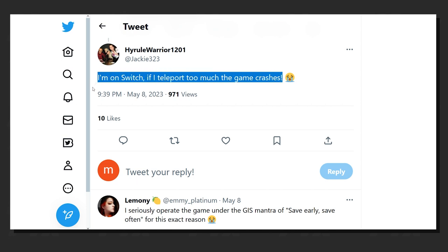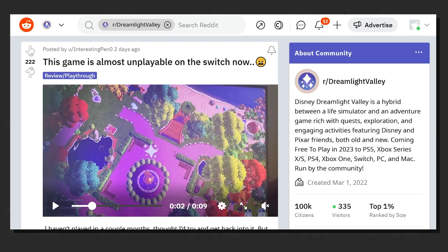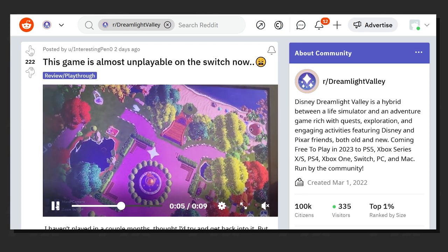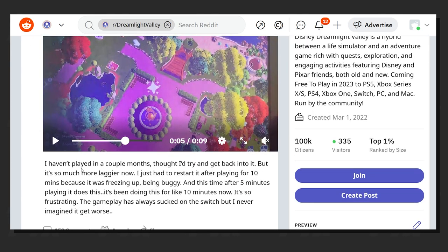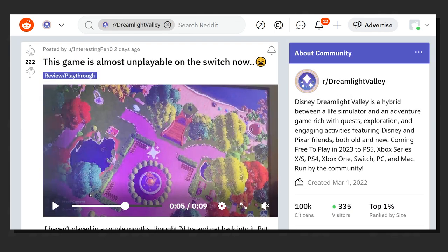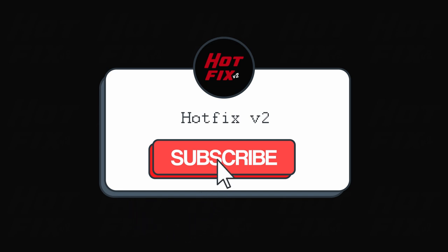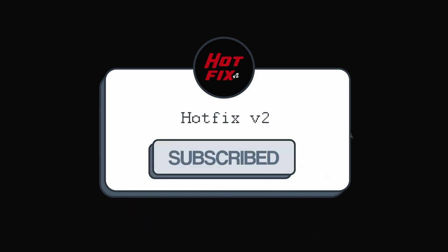Ideally, updates are supposed to fix issues and make the game feel smoother. However, in the case of Disney Dreamlight Valley, the recent update seems to have made performance and crashing issues even worse for some. We hope the developers look into the problem and resolve it as soon as possible.